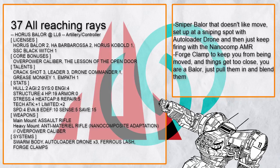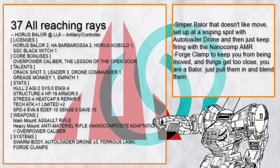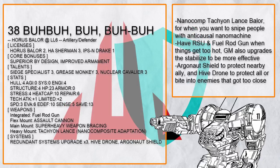This is All-Reaching Rays, a Baylor made to set down at a safe location with auto-loader drone and then just keep blasting with its nano comp anti-material rifle. With forge clamp, nothing can move it, and if anything gets too close, just pull them in with ferrous lash and hug them to death. This is Burr-Burr — don't ask me about the name — this Baylor packs a nano comp Tachyon Lance, and this is truly an outrageous example of nano comp, going to hit ridiculously hard against anything.